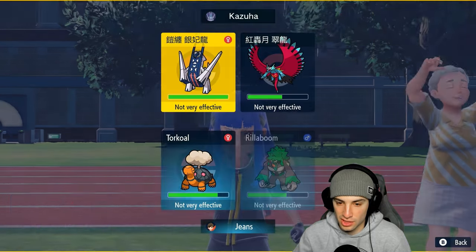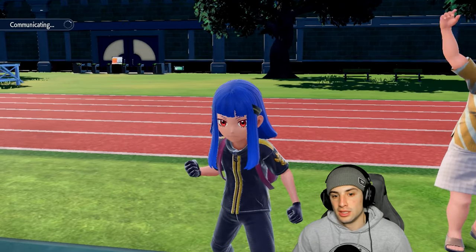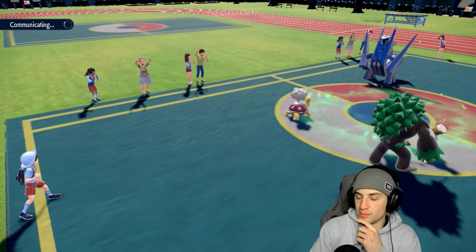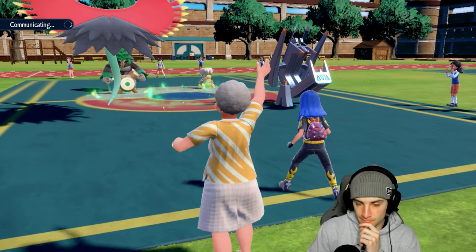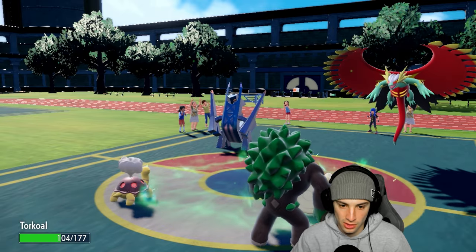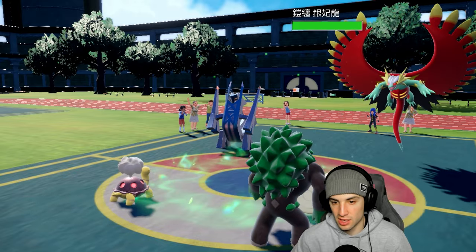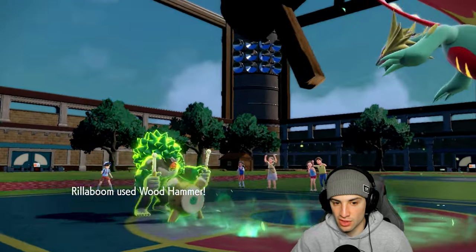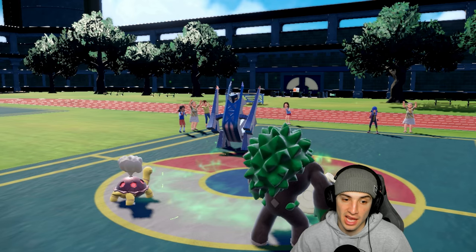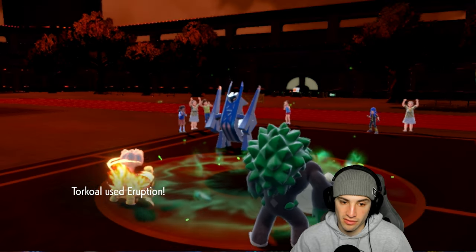Knock Off flies doing more damage to Torkoal, and we go for Iron Defense — I was already not doing a lot of damage to Archaludon regardless. But Wood Hammer picks up the KO! Not bad — did a lot of damage. Overheat might be able to finish this off as well.